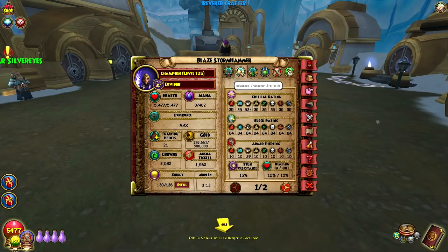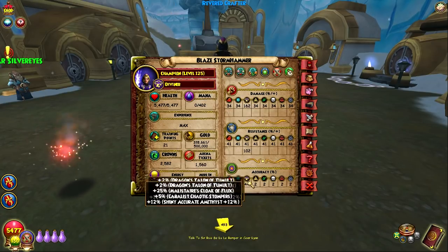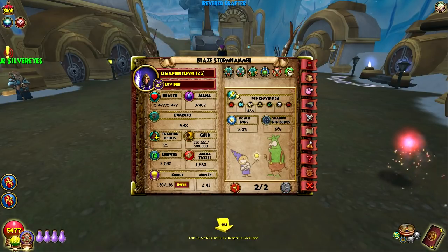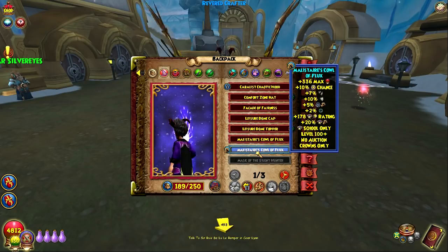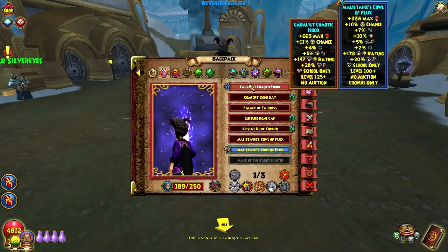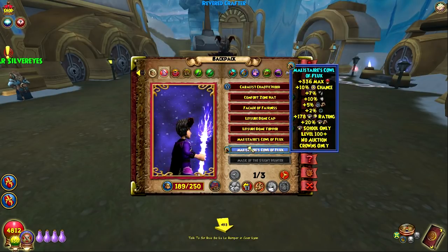Maybe I should use the Cabalus hat instead of Malastare right now, because then I would have 162 damage — that's crazy. I just can't believe we're at a place in the game where people can use gear that gives over 150 damage with good overall stats. I would probably use this gear in a quick match where I just go all out for damage and don't care too much about resist. The accuracy is there, I'd still have some pierce. Malastare really just gives me that extra 10% resist. If the Cabalus hat gave resist, it would be the most overpowered thing in the game — it already kind of is with the damage. So both are good options for the hat: Cabalus or Malastare, your pick.